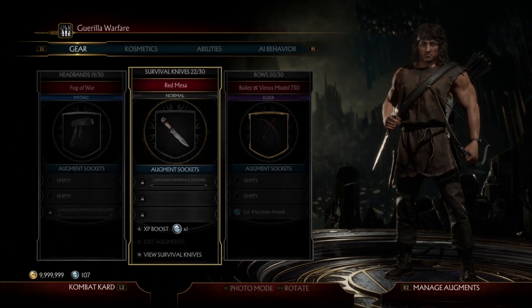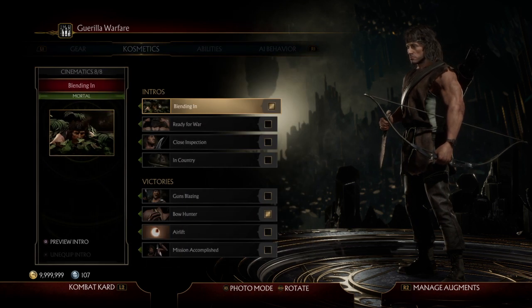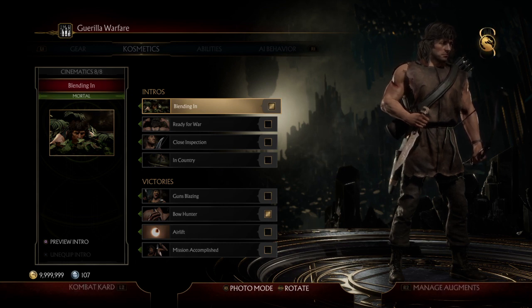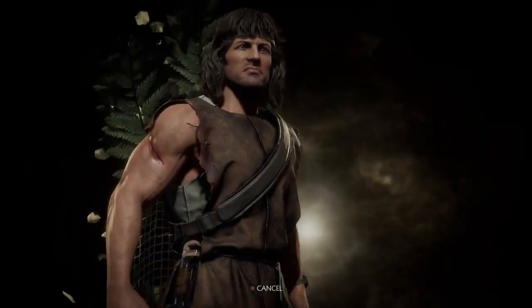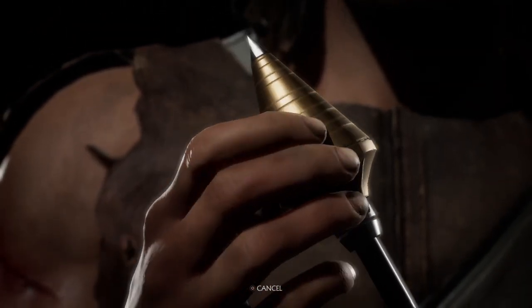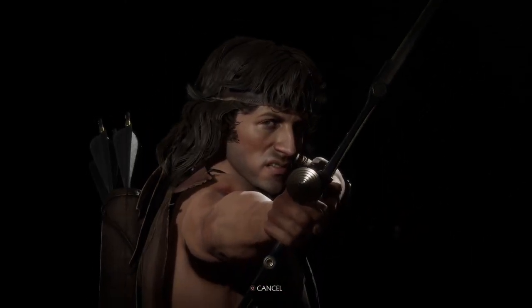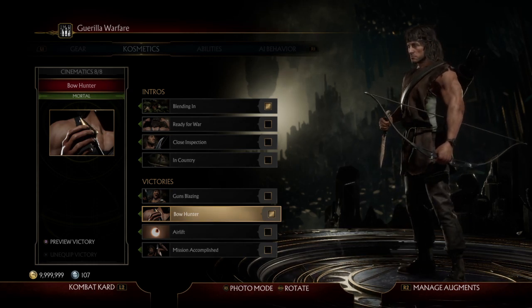The bow doesn't matter which one you pick. For this skin's intros and outros, like I said they don't matter, but since this one's more of a stealthy outfit I chose the Blending In intro — it really suits the outfit well. And then for his outro I did Bow Hunter, because you don't want to be using guns when you're in a stealthy outfit. I chose that because it makes him look like a hunter, just hiding in the woods.